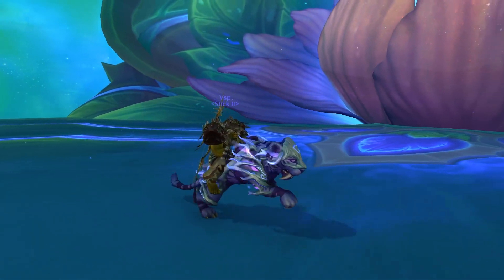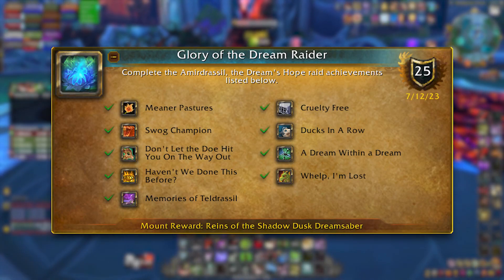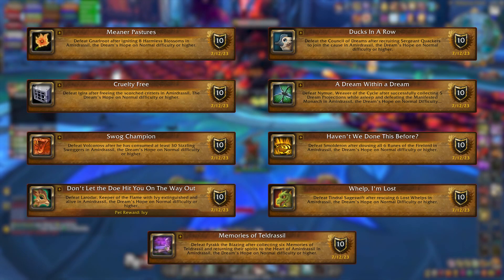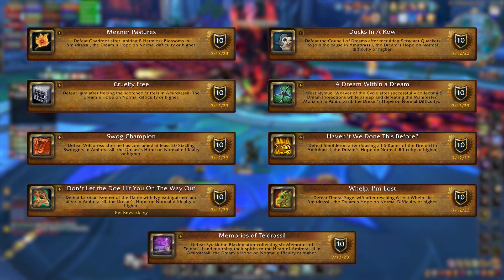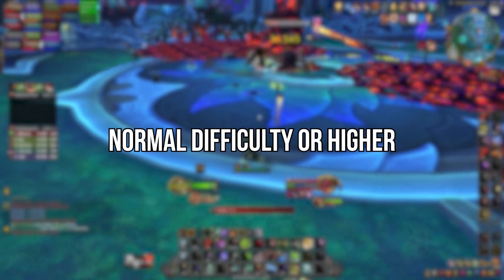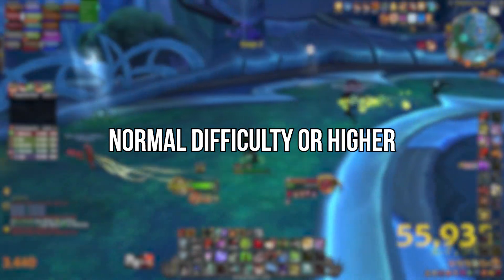To get the reins of the Shadow Dusk Dream Saber, you need to complete the Glory of the Dream Raider achievement. Each of the 9 bosses has their own achievement tied to them, which we'll need to complete in order to complete the main achievement. The raid needs to be on normal difficulty or higher.